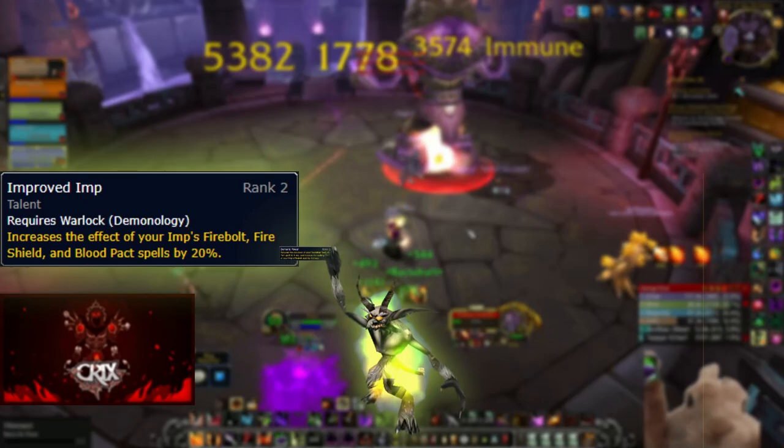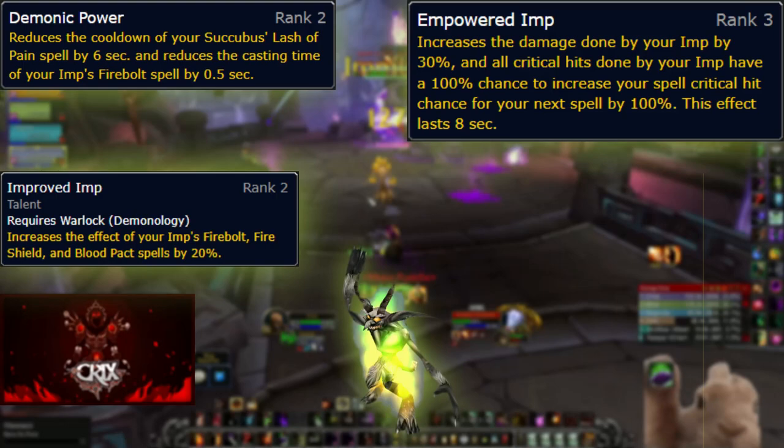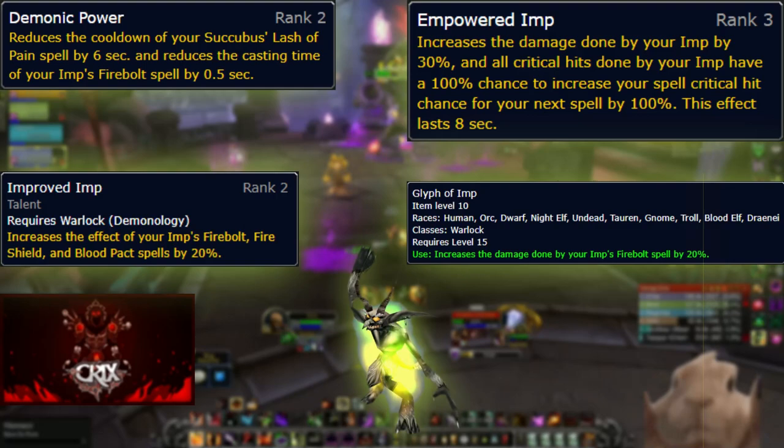The Imp got a very nice rework in terms of its damage, and there are talents that boost it significantly: Improved Imp increases Firebolt damage by 30%, Demonic Power reduces the Imp's Firebolt cast time, and Empowered Imp is a new talent that increases damage done by your Imp by an additional 30% and increases your crit chance by 100% every time he crits. On top of that, the Glyph of Imp further increases your Imp's damage by an additional 20%. Combining all this, your Imp is doing more damage than your Immolate on single target — pretty nutty.